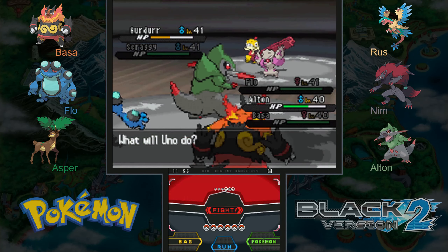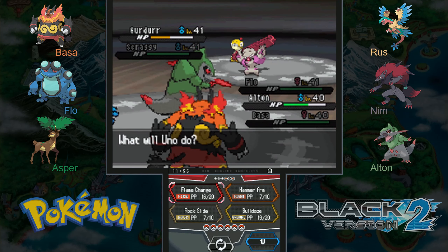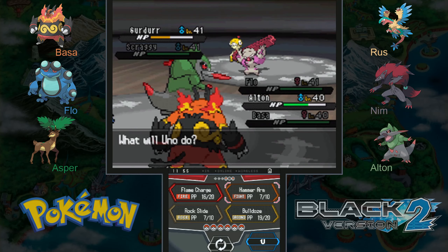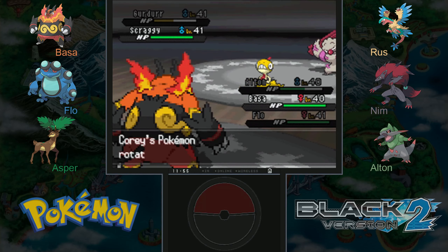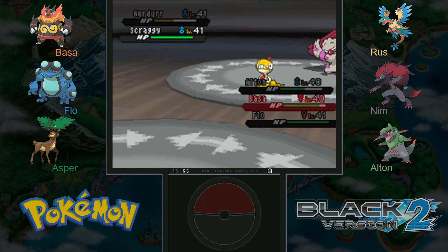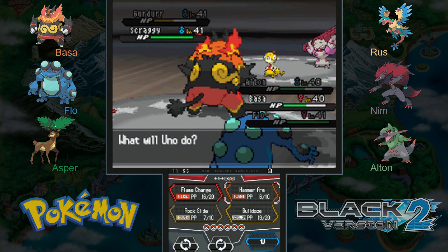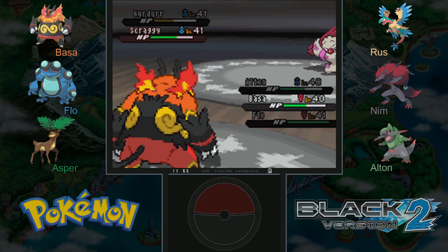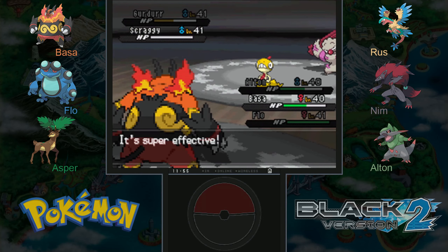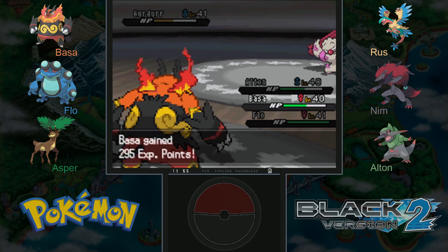Dynamic punch — that'll do a lot of damage, it's 100 base power and it will leave me confused. While Alton is confused, let's switch out to Bosa and use hammer arm. If he brings in Scraggy that'll be super effective — Scraggy is part dark type. Oh, but it missed. It does have a 10% chance of missing. If at first you don't succeed, try again. There we go, down goes Scraggy. It does lower our speed but I assume the confusion only affects one of your Pokemon, not all three.